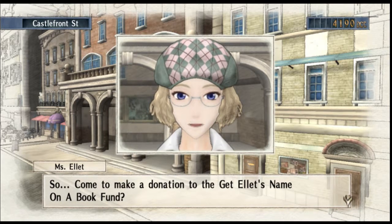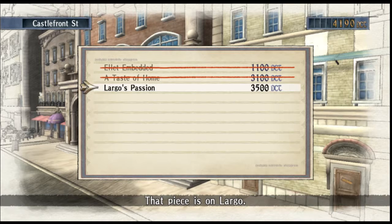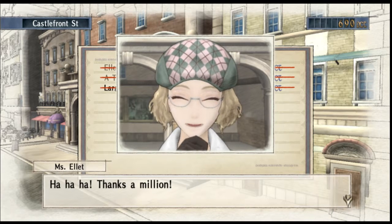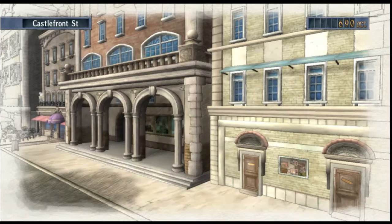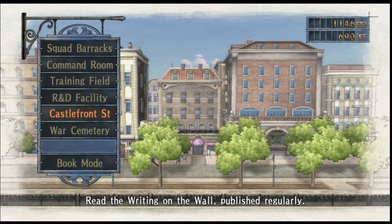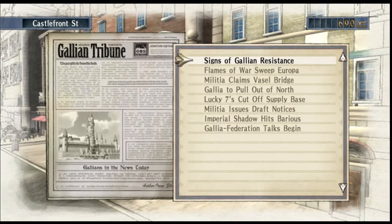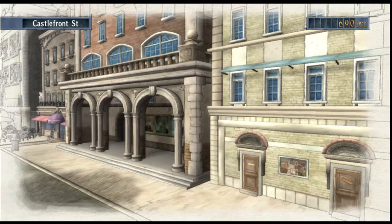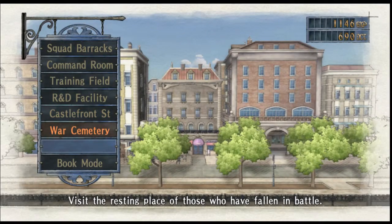There we go — can you make a donation to the 'Get Elit's Name on a Book Fund?' Yes, so we can now get Largo's Passion. That should appear in the book at some point when we get to it.